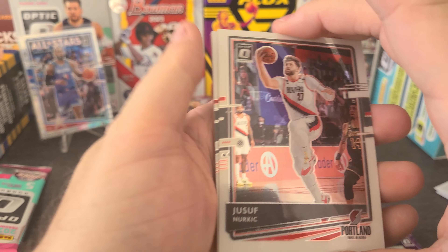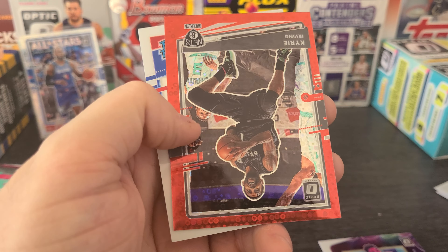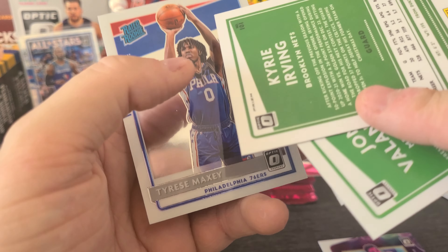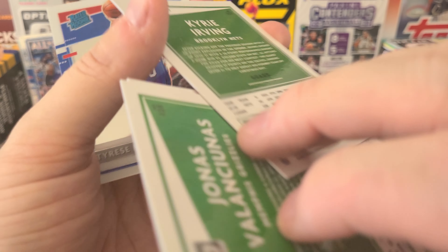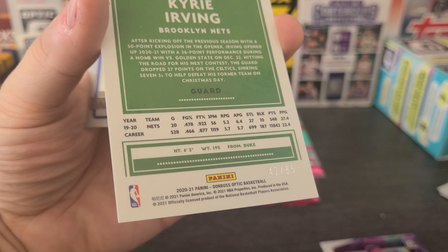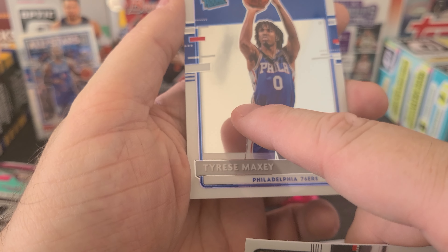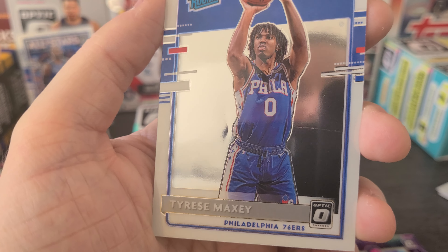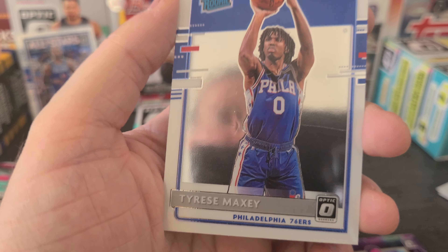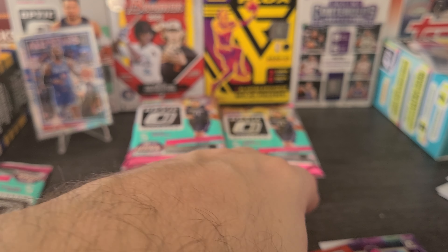Behind here we have Ntilikina, Trey Young, something colorful coming up — Giannis — and we have a Kyrie in the red. Reds are rare, out of 85 — 42 of 85 right there. That's a pretty good one. Happy with that one. And a Tyrese Maxey. Oh, there's a big scratch right there, a big dent right there. Imagine pulling a card and getting a PSA 3.5. That is brutal. Optic quality control. We'll put this one over here on the side. Definitely gonna sleeve up this Kyrie though — pretty happy about that one.